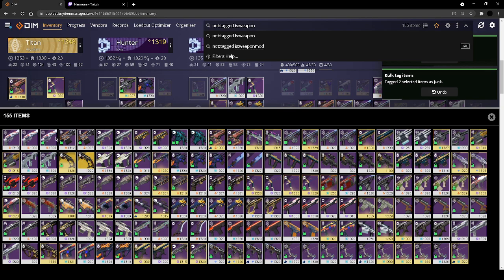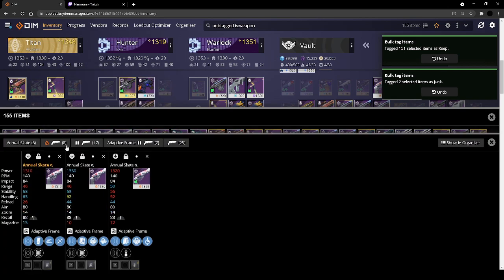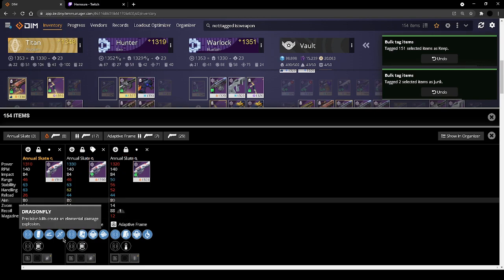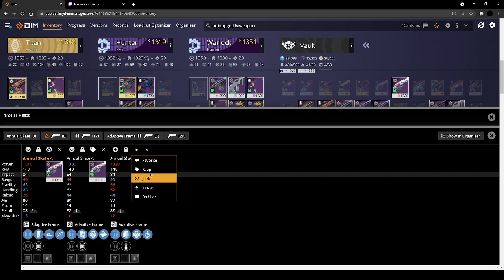Now we can just simply go through here and start mass tagging them. Right off the bat, this annual escape — I'll keep the multi-kill clip. I'm not really excited about slideshot dragonfly, so we're going to junk that. I know time payload — a lot of people like using it, I'll test it, but honestly it's the first thing I delete after looking at it.